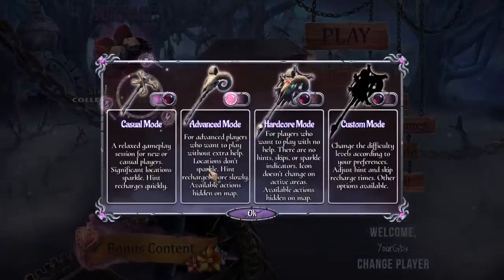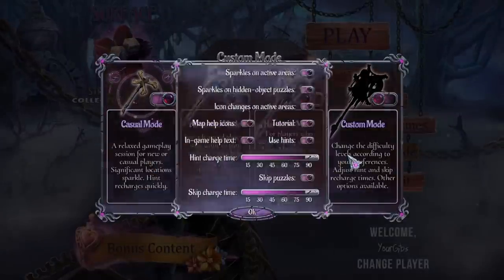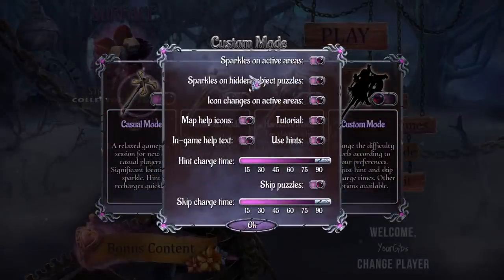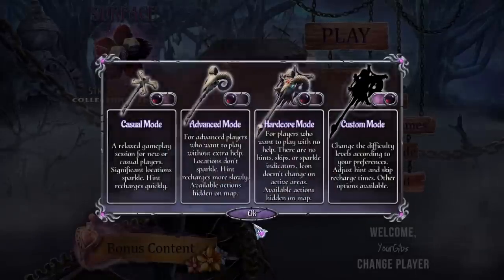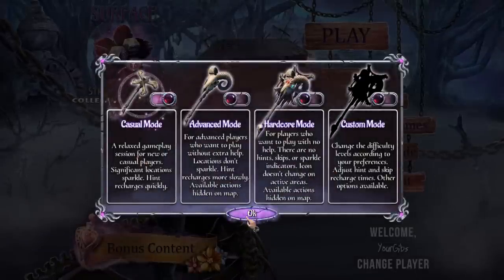So we've got casual mode, advanced, hardcore, and custom. I don't know how you folks like to play your hidden object games. I tend to just go with the standard settings, whatever they are.